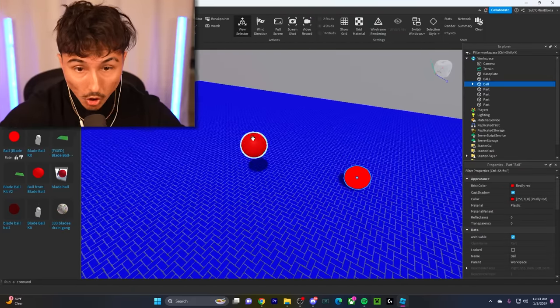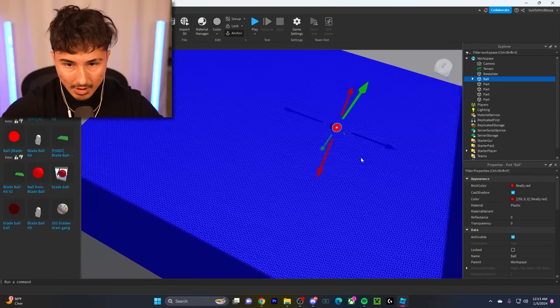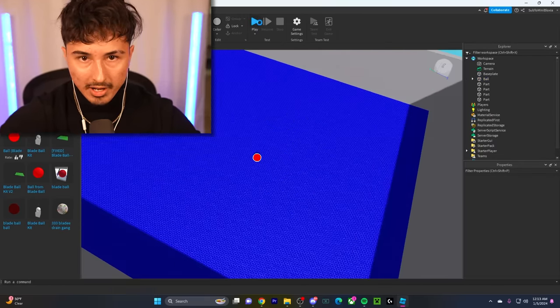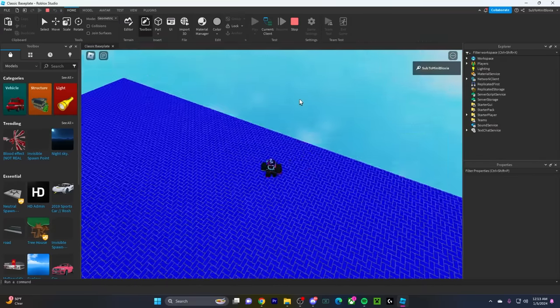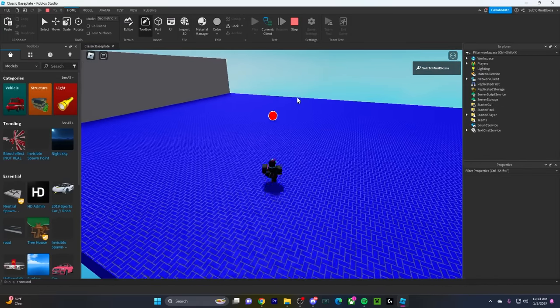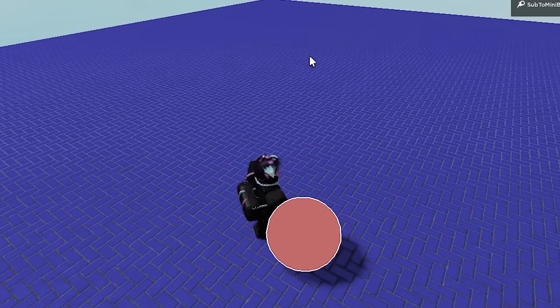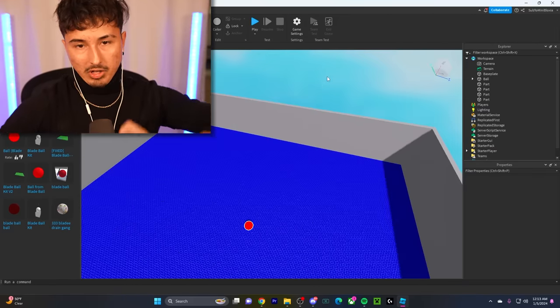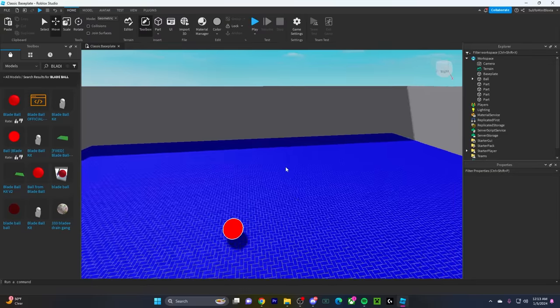We got the actual Blade Ball model right here. Now all we gotta do is make sure it kills you — we'll test it out, it might actually kill you already. If not, we'll have to script it. And do I know how to script? Absolutely not. Our walls fell into the void too, so we need to anchor those and also make the ball deal damage.